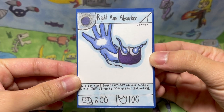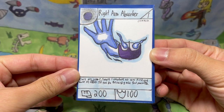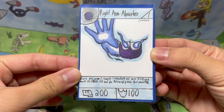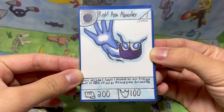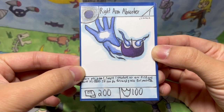So for the very first card, we have Right Hand Absorber — a stage one common with two into power and one into defense. And once per game, you can target one creature on the field and make its power zero. And if you do, this card gains that much power.